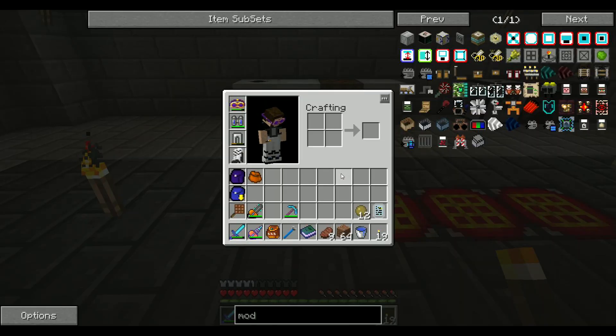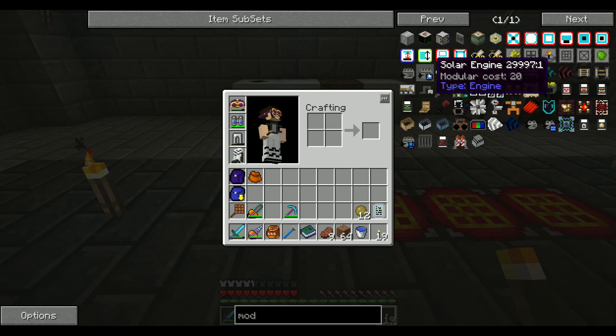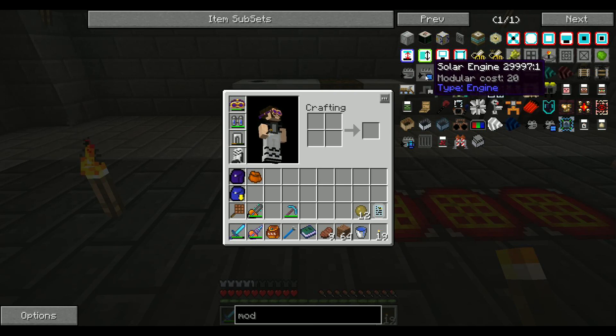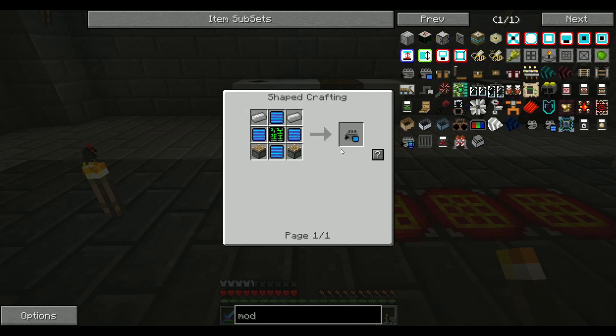I'm going to put two engines on this thing — a coal engine and a solar engine. A solar engine will take power from the sun. And then a coal engine uses coal. So if it's running during the night, I'd want it running on coal, and then during the day it'll run on solar. So it'll never stop cutting down trees.